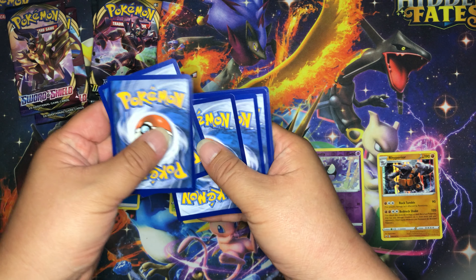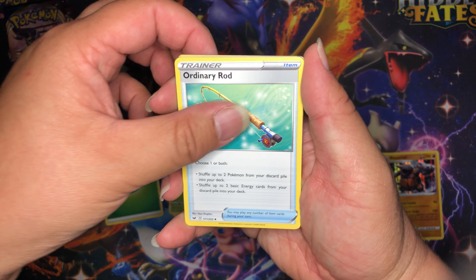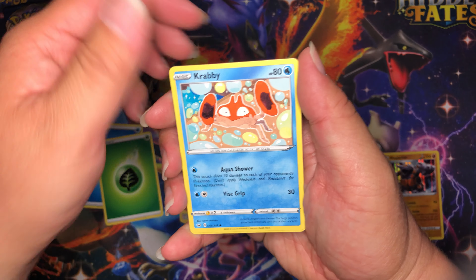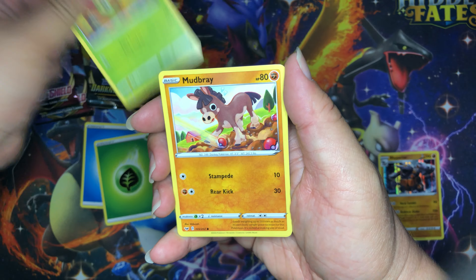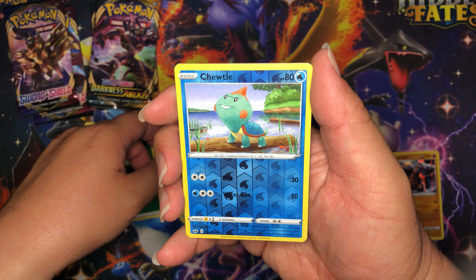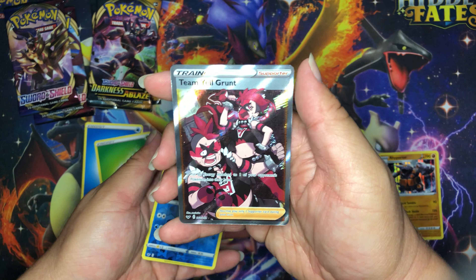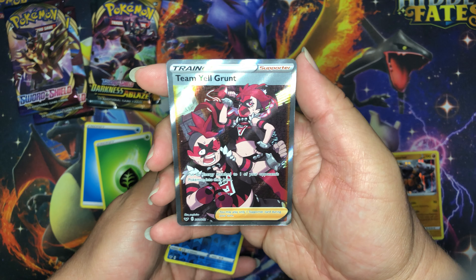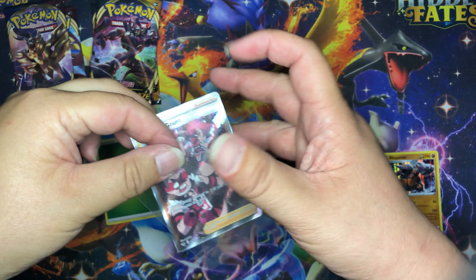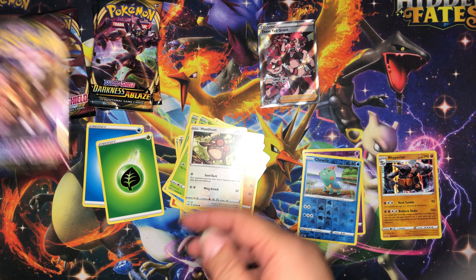Sword and Shield pack two: leaf energy, Ordinary Rod, Bea, Raboot, Rookidee, Krabby, Grookey, Mudbray, Hoot-Hoot. Reverse holo is Chewtle, and our rare — nice — full art trainer supporter Team Yell Grunt. That is going to get sleeved up. That is a pretty good pull right there from Sword and Shield.